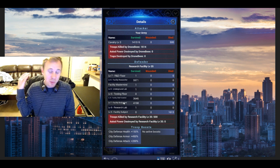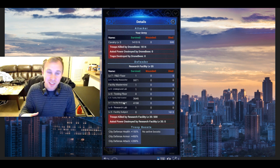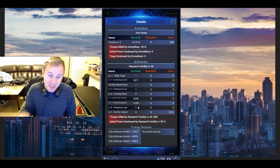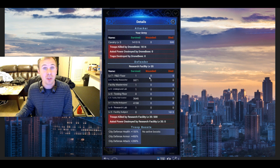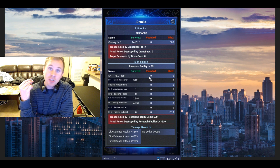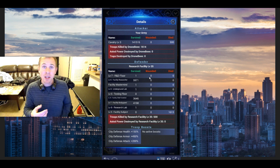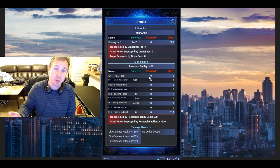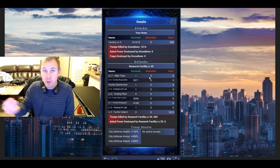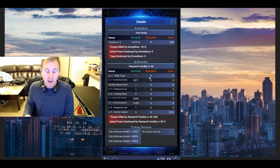So it almost doesn't matter if you're gearless — you're going to clear the floor pretty easily, especially on the lower level empires. It doesn't matter what gear you have. One thing I would say is you could use winged assassin gear, because winged assassin gear gives you march speed — attack march speed boost — so at least one of your marches will be moving a little quicker with that.